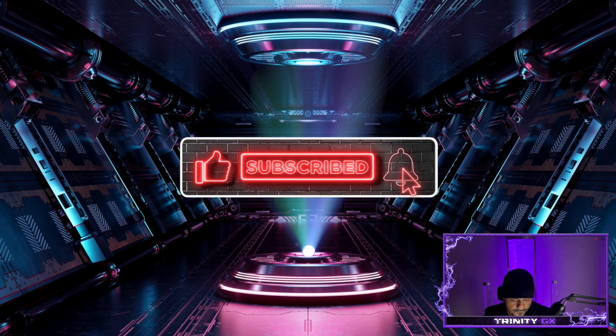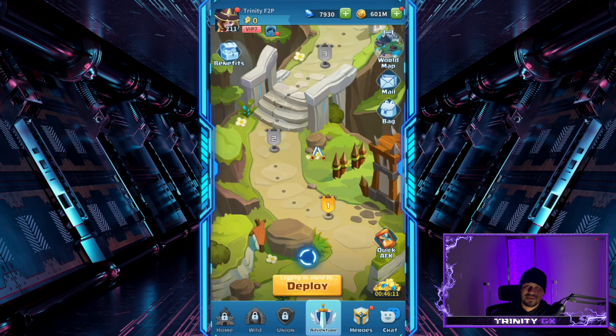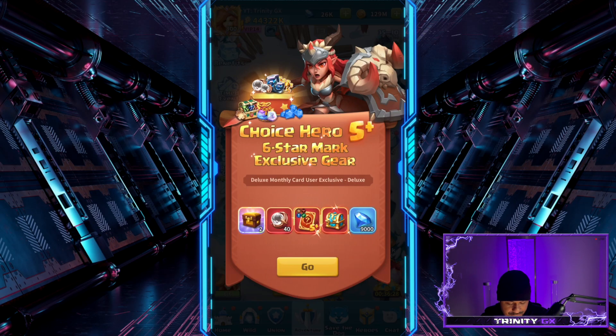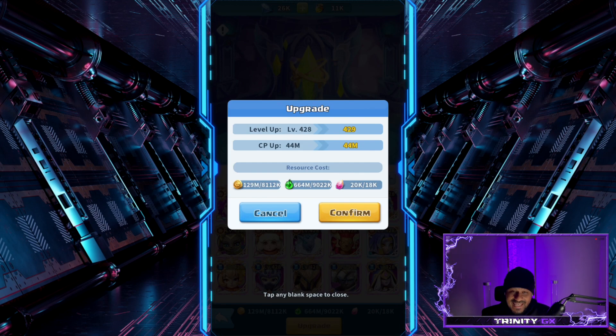Moving on to my pay-to-win account — as you can see, we are currently level 428. Now you're probably curious how this works. At the bottom left of your screen you have your coins, your hero XP (the green stuff), and your pink rank-up crystals. So what happens is you'll hit Upgrade — boom, too easy. It costs 18,000 rank-up stones. That's crazy.